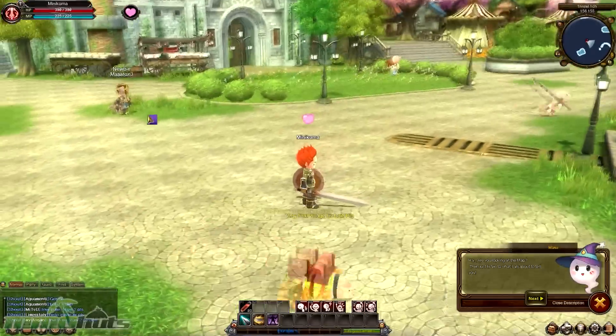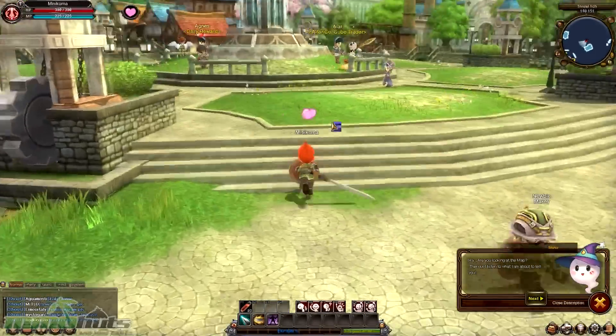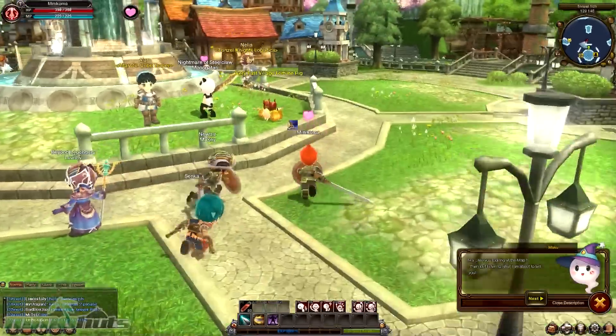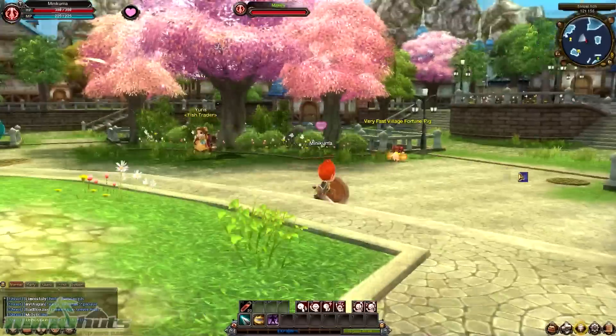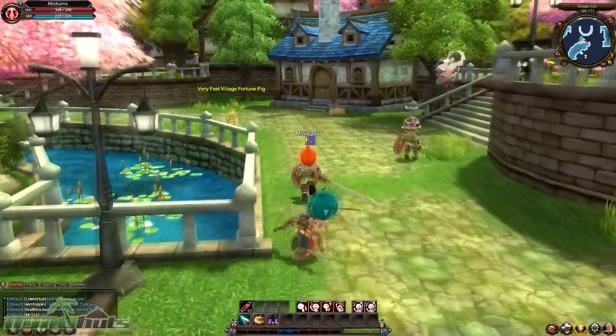That's pretty cool, and it's randomized, so it may be different all the time. Another cool feature — and I guess this is just a temporary in-game event, I'm not really sure — but there are these newbie scarecrows and these speedy little loot pigs that you can just attack whenever you want. They drop gold and silver bars, which are actually worth quite a bit. They just kind of randomly show up, but they do so pretty often, and they're pretty much everywhere.